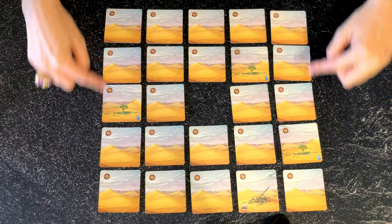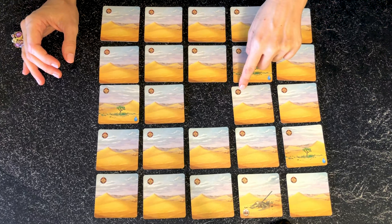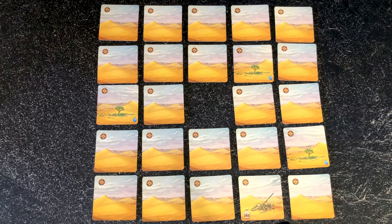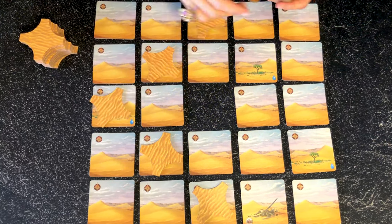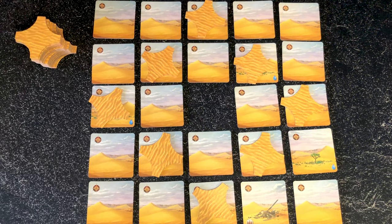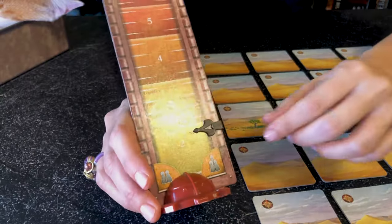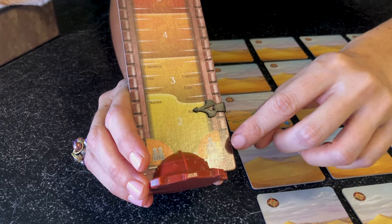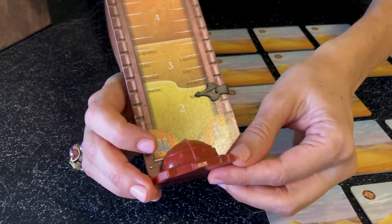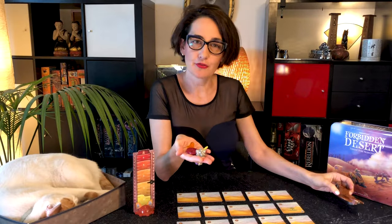Now let's build the desert. Shuffle all the desert tiles and place them in a five by five square with a hole in the middle for the storm. Make sure all the compasses are in the top left corner facing up. Then place eight sand tiles in a diamond shape and leave the others on the side of the board. Place the marker on the storm meter and set it based on the difficulty level and number of players — the higher it is the harder it is. Place the flying machine and the four parts on the side of the board.